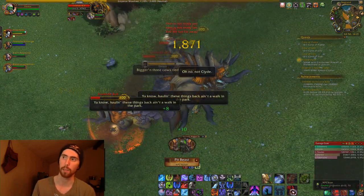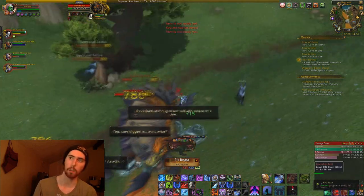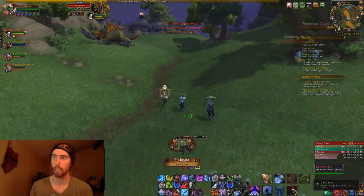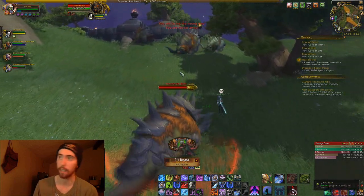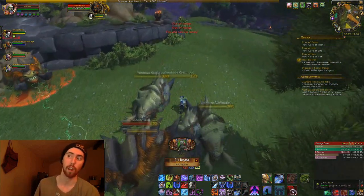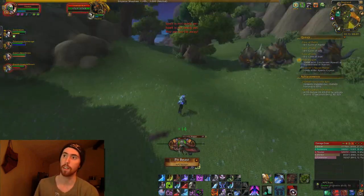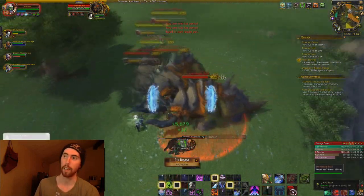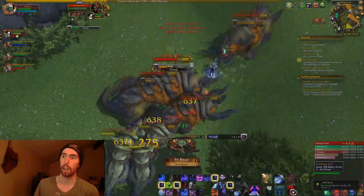I'd recommend this to pretty much anybody who has a level 3 barn. Share this spot with your friends — my buddy actually showed me. I do savage blood on four characters and he does it on seven, which is why he got 700 beasts. It's in his best interest to figure out how to do this as fast as possible, and in my opinion this is the most efficient way: you can AOE them down and you never run out of mobs.